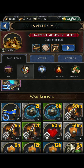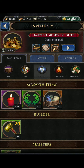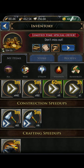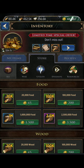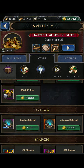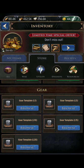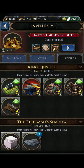Your inventory button lets you sort by category: war items like teleports, march recalls, peace shields, and different attack and health boosts; utility items like prestige collectibles; speed-ups showing all the speed-ups you have; and resources. The store here is different from the game store where you buy packs with cash — this is where you can buy resources, teleports, stamina, and different war boosts using your gold.